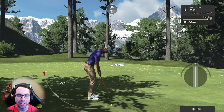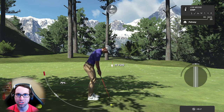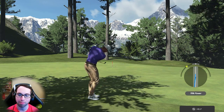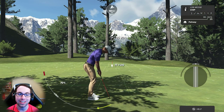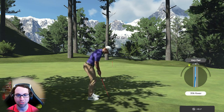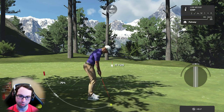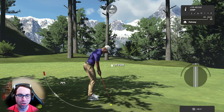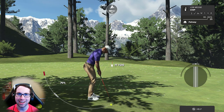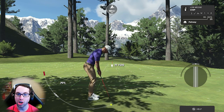For mouse and keyboard players: you don't have vibration, so practice swing constantly and pay attention to the power feedback on the right side of the screen. Dark gray means you're either under or overpowered. Light gray means you're getting close. White is the perfect power spot. You'll need to practice swing a lot until you get a feel for it. In matchmaking, don't overdo it, but in society rounds do it before every shot — it helps big time.